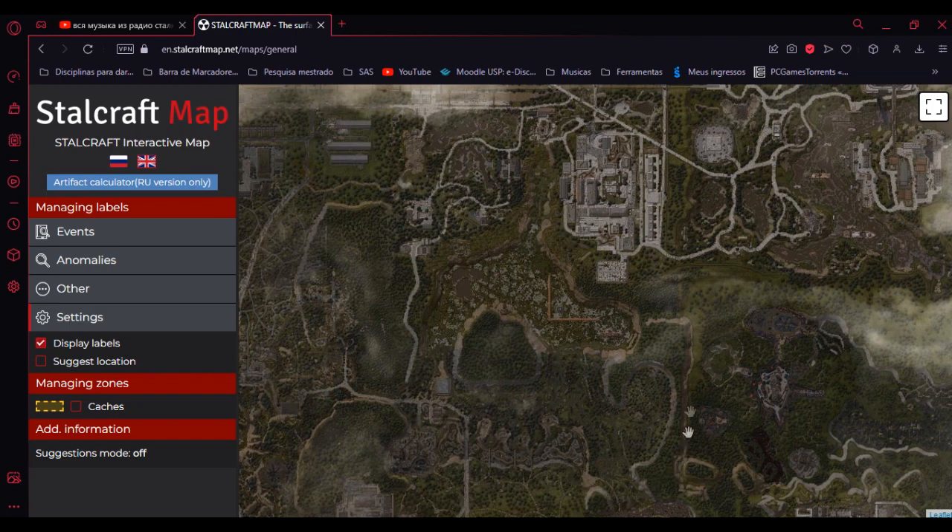Here we have the whole map of Yanov Outskirts. I'm just gonna go into an overview. We have the Entrance. If you're Duty, you're probably gonna enter Yanov through here. If you're Freedom, probably through here. And if you're Stalker, any place — it doesn't matter. So, at the bottom of Yanov we have the lower swamps. We have the ear — because it looks like an ear. We have the first thermal place. Here we have the middle swamps. You can call it the city or the fabrication plant — I call it the city. And here we have the upper swamps. At least, that's how I call it.